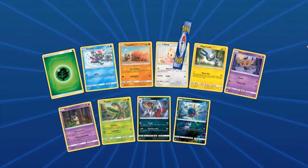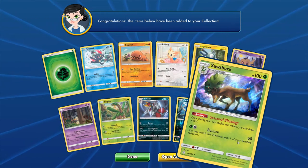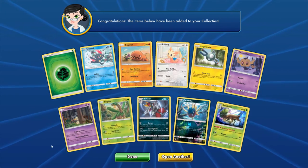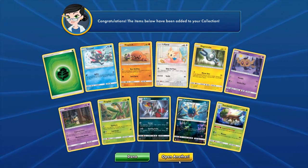We got one rare at the end of the time. Dang. Sawsbuck — gets you a free draw each turn. I didn't even know this card was printed, honestly, so that's interesting. Mimikyu — yeah, this is the one that discards the supporter. I was looking at that earlier too.